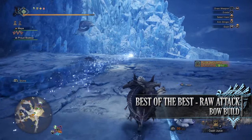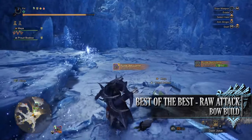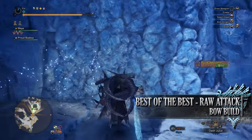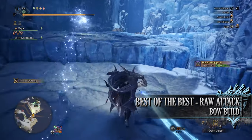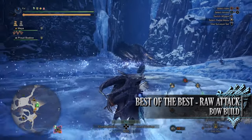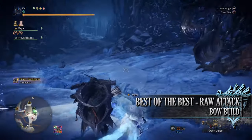The first build is the best of the best raw attack bow build. When it comes to the bow, it's not the best weapon for raw attack. However, utilising certain bits of gear along with the Bow of Vice and Violence, which is the Fatalis bow, you can create a very strong raw attack build that can be taken against any monster. Whilst elemental builds may still be able to out DPS this one, this build can be used against pretty much any monster regardless of their resistances.